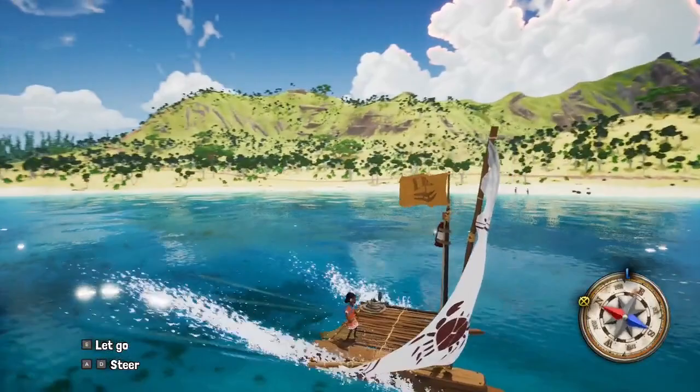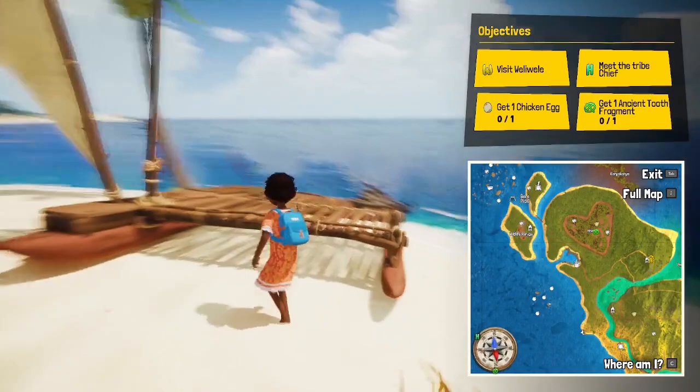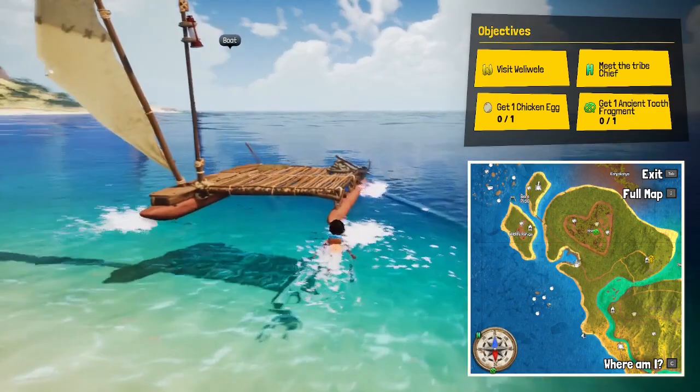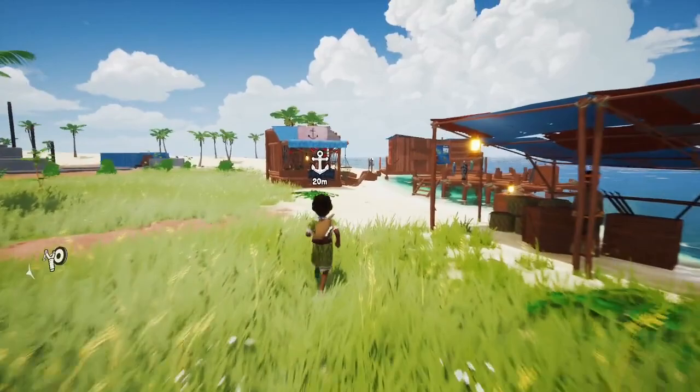The sail makes it go faster and the helm controls the direction. Using the anchor you can stop it in the middle of the ocean, which is perfect if you ever see a pearl hidden below and need to make a stop to grab it. If your boat ever gets stuck you can always give it a push back out to sea by pressing E. Trust me, I've done this quite a few times and it is a lifesaver.